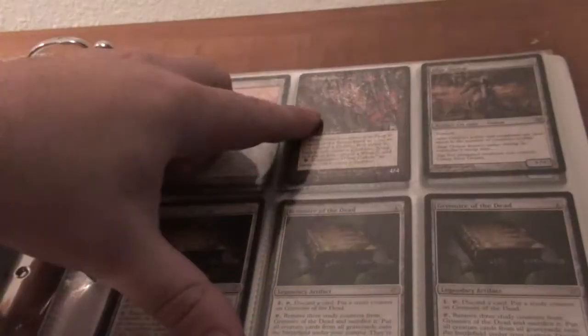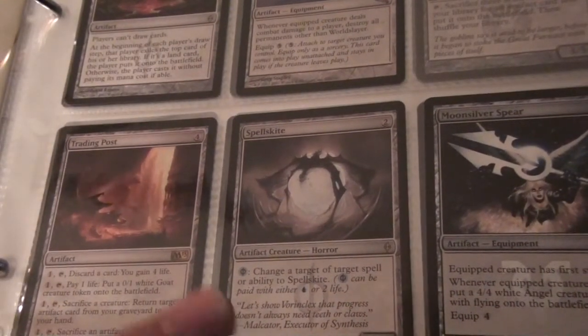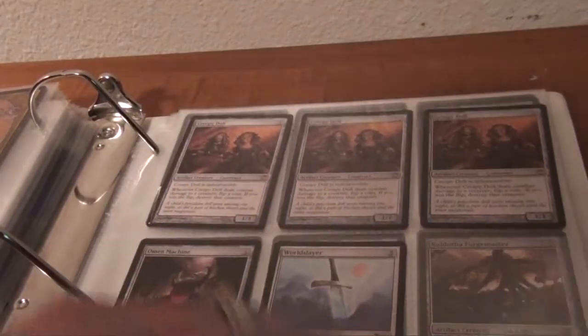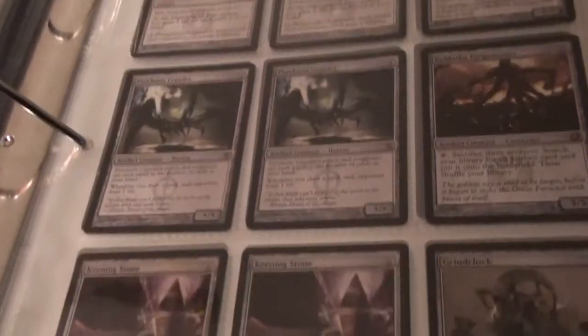Chimeric Mass, a Tribal Golem, Altar Golem, three Grimoire of the Dead, two Grappling Hook, a Thropter Assembly. Moonsilver Spear from the Friday Night Magic promo. Spell's Kite, Trading Post, Omen Machine, World Slayer, and three Creepy Dolls. Two Avengers Journal, Kordortha Forge Master times two, Psychosis Crawler, two Keening Stones, a Grind Clock.